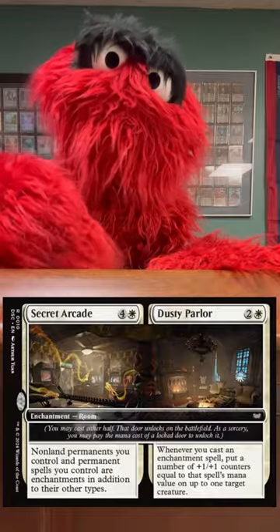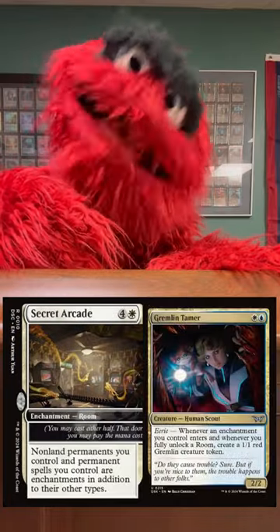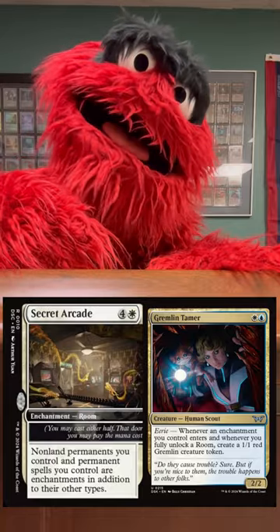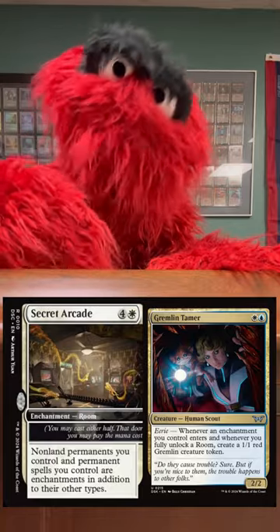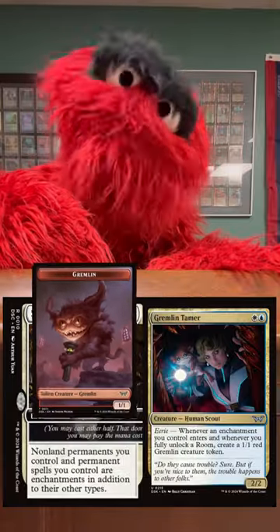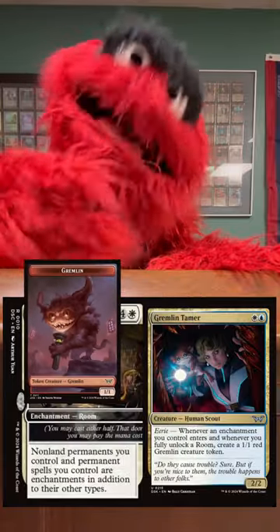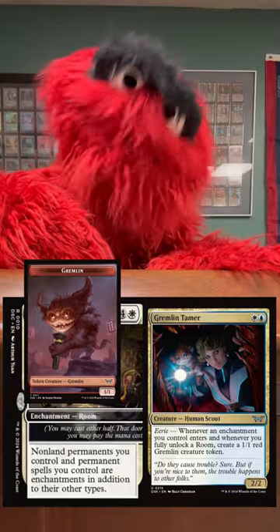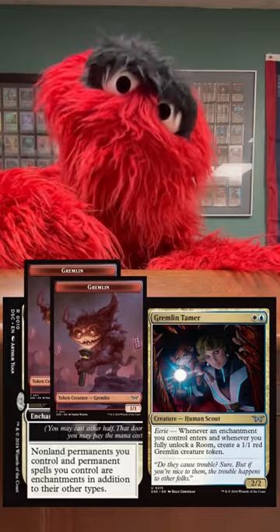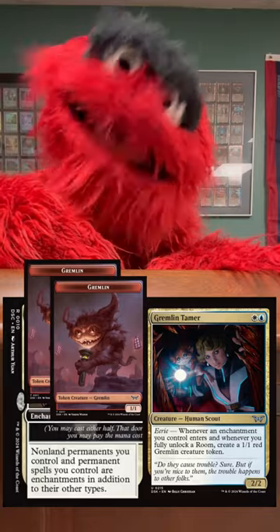So if you have Gremlin Tamer in play and then you play Secret Arcade, the room will enter the battlefield and make a 1/1 gremlin. But the gremlin is also an enchantment, so when it enters the battlefield it will make another 1/1 gremlin creature enchantment token. And this will continue on forever.